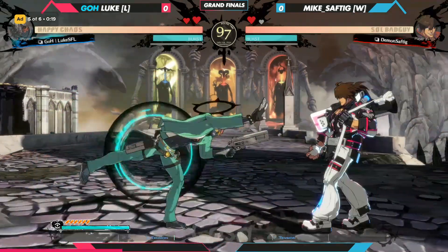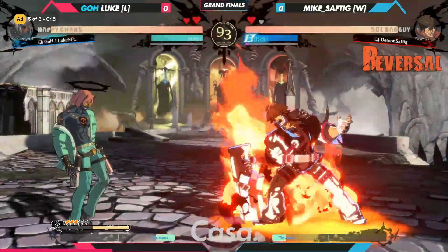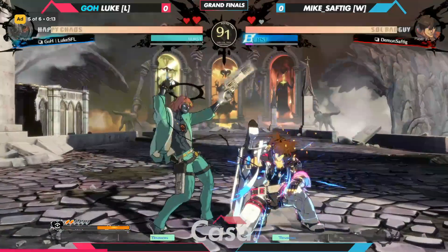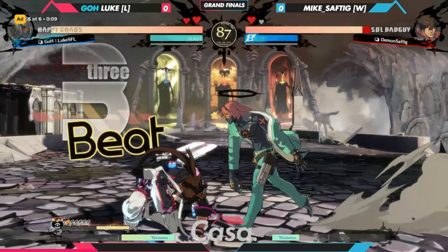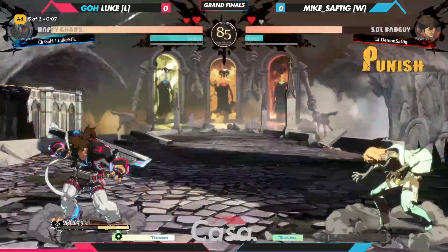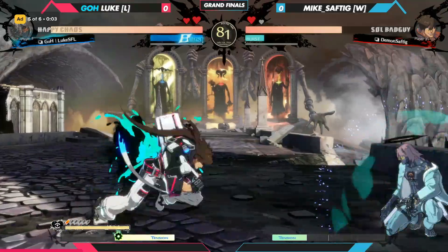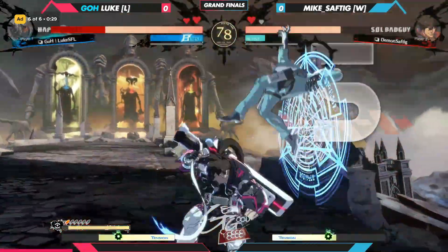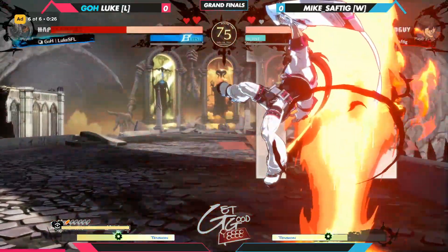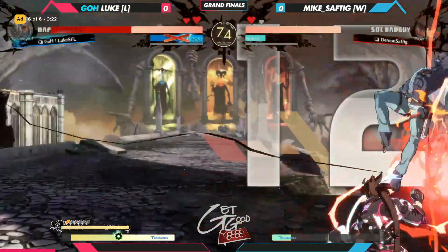Good stuff. Mike Safdig does not want any type of pressure, does not want Luke to get any sort of momentum — wants to end this in one set. Luke's going to be putting up a very, very dangerous fight, but you can't put up a fight against that 6H at that range. Get loaded up for it, take the big hit — yeah, that's going to be a lot.